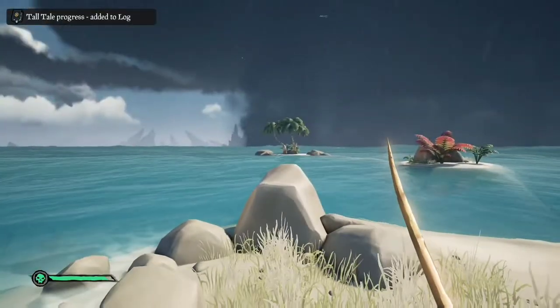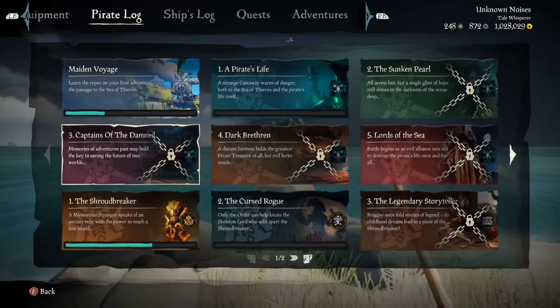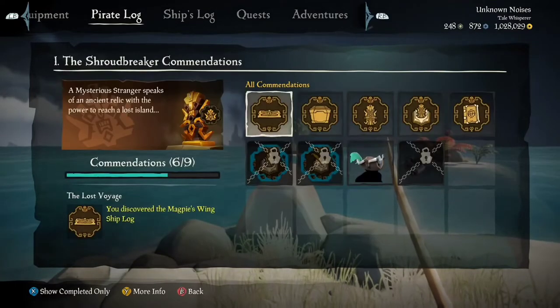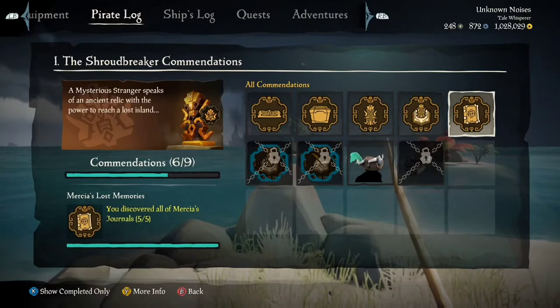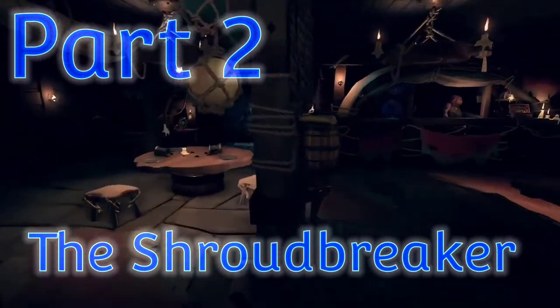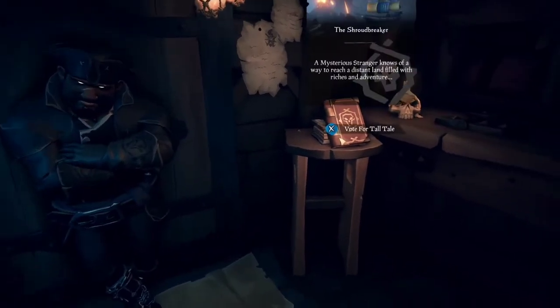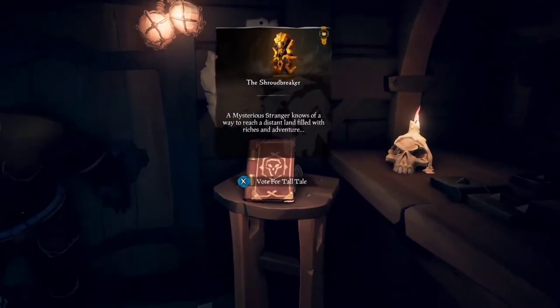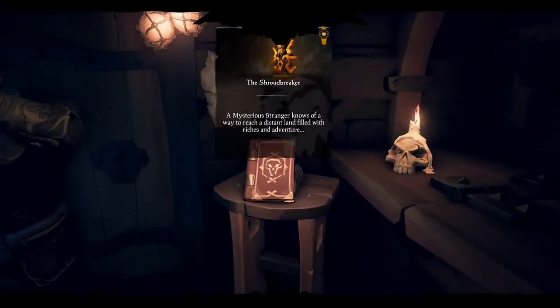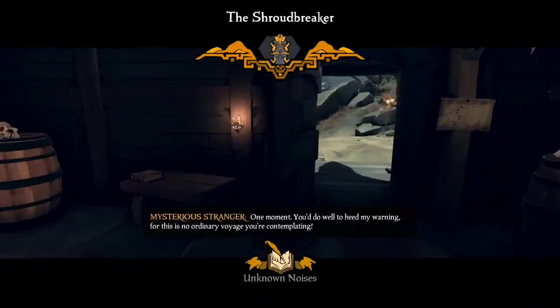If that's all you needed from the video, thanks for watching. The rest of us civilized people would continue to finish the video for the Shroudbreaker. Part 2 — the Shroudbreaker. So at any outpost, just go to the back of the bar, and on the right-hand side is the book you can vote on for the Tall Tale, the Shroudbreaker. Go ahead and hit the X button or whatever to get that started and head on over to your ship.